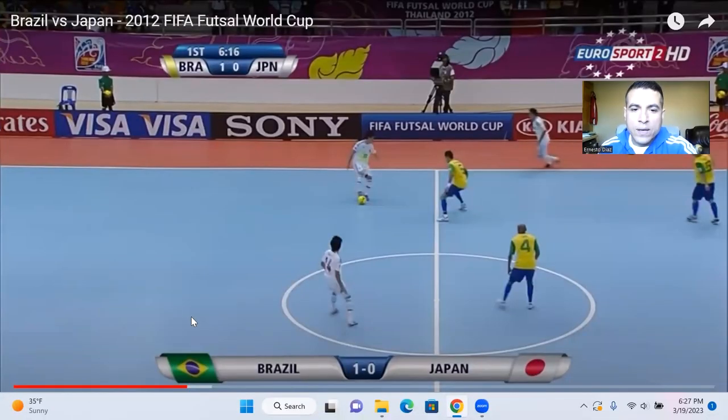Let's take a look at this video — Brazil versus Japan. Brazil is in the yellow and blue; Japan is in the white. Brazil is defending, and what's going to happen in this sequence is they're going to steal the ball, get the ball back, and then start their attack. Number four for Brazil — this is their fixo, like their center back. I want you to see how his position works, and also see the two alas and the Pivo up top, and the transition and movement between players both offensively and defensively.